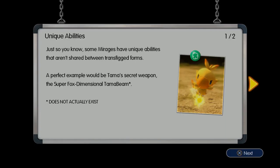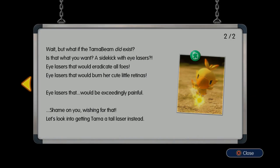Unique abilities — perfect example would be Tama's secret weapon, the super dimensional Tama beam. Wait, the super fox dimensional Tama beam? That doesn't actually exist. Why would you bring it up? That's stupid — it should have existed. The sidekick with laser eyes would be cool, though. They would burn her cute little retinas!